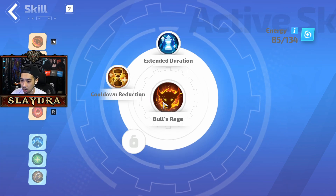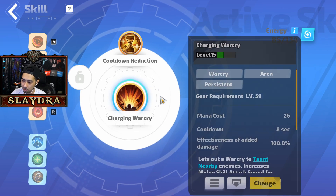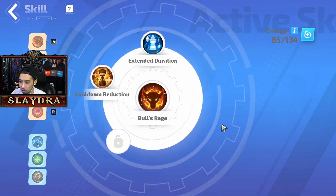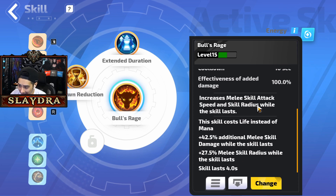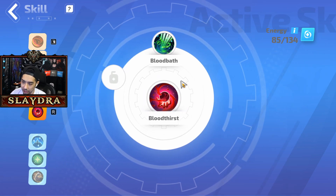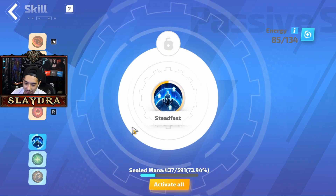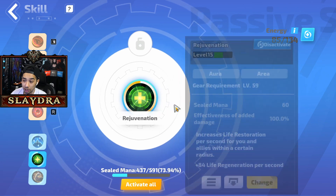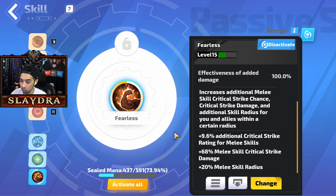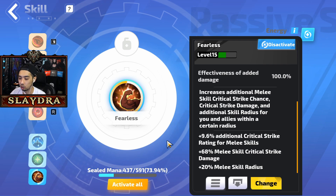For other slots: Blink with Quick Mobility, Charging Warcry with Cooldown Reduction, Bullseye with Cooldown Reduction and Extended Duration, Bloodthirst, and Bloodbath — all damage buffs. Bloodthirst gives melee attack speed, and Bloodbath gives melee damage and melee skill radius. We also run Steadfast for extra armor, Rejuvenation for regen so we don't need potions, and Fearless for extra crit rating, melee crit strike damage, and melee strike skill radius to make things larger.